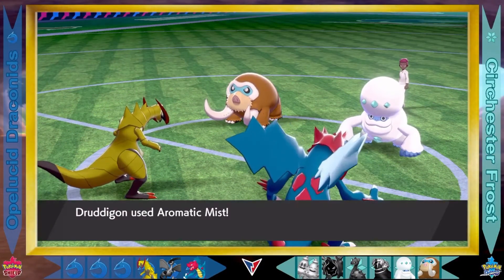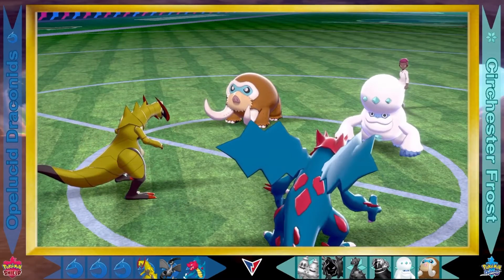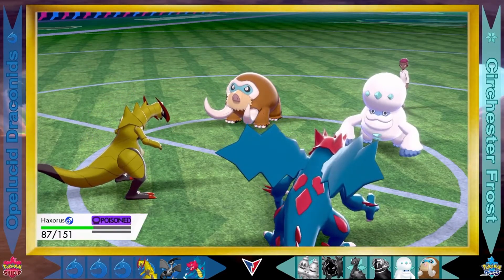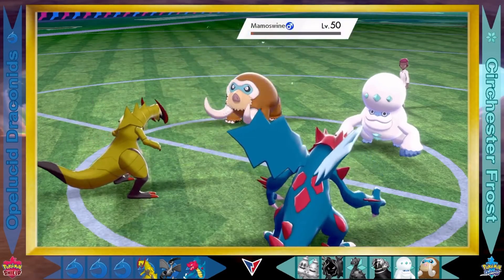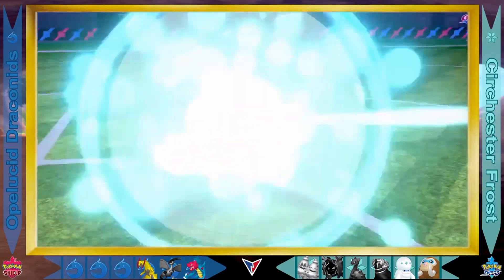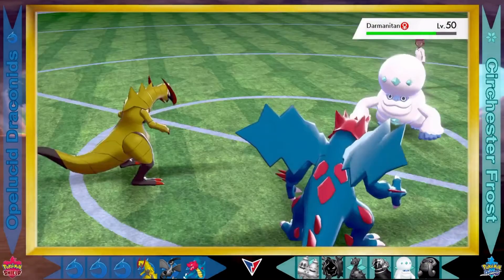Mamoswine badly poisons Haxorus with Toxic. Druddigon goes with the Aromatic Mist, which is going to boost Haxorus's special defense. But Haxorus will be taking damage in between turns from that poison. Haxorus going with the Brine onto Mamoswine — and Mamoswine is taken down by the Dragon type with that super effective move! Which means Darmenitan is all by itself. It was the first draft pick for the Surchester Frost. It goes with the Synthesis, restoring its health back to full strength.